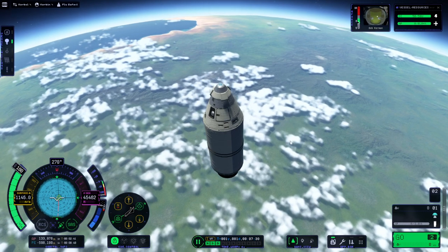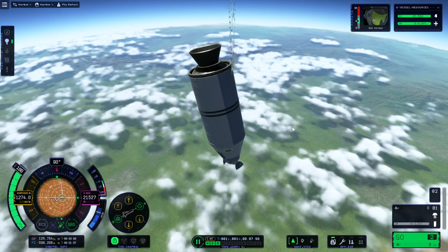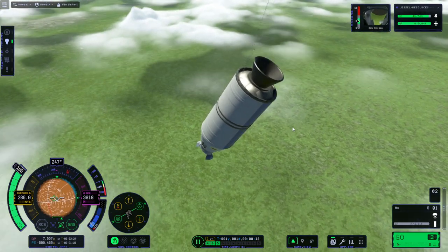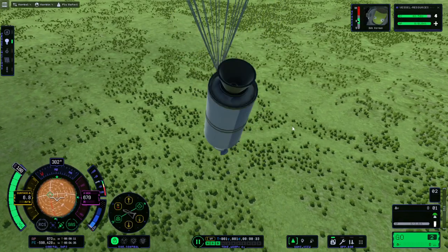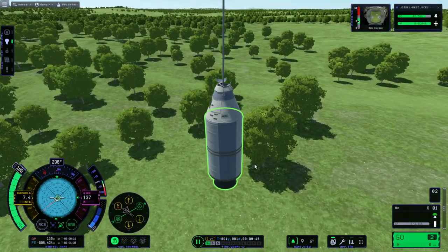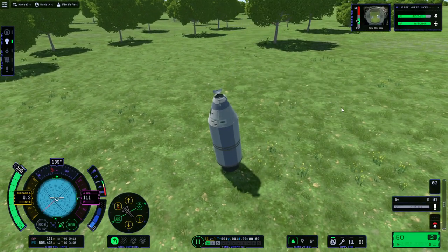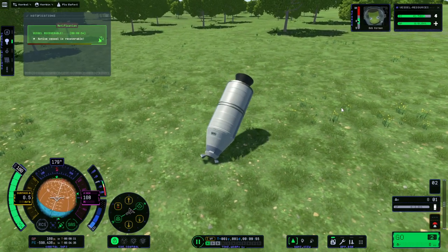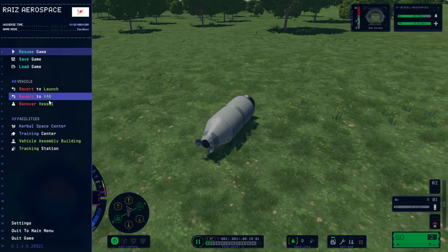Will it be able to slow down so the parachute can deploy? That's our question. Oh okay — deploy more. Please deploy more. Okay, well, nobody died. Previously sometimes the booster would ablate when we hit the ground. Active vessel is recoverable — recover vessel.